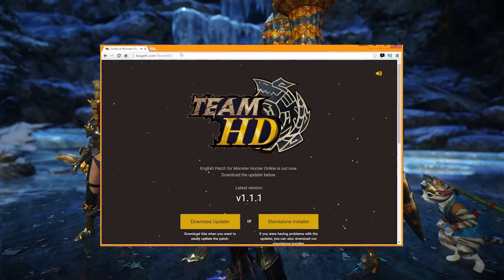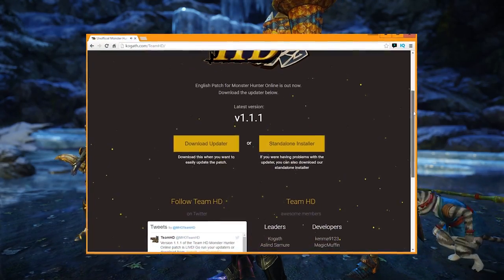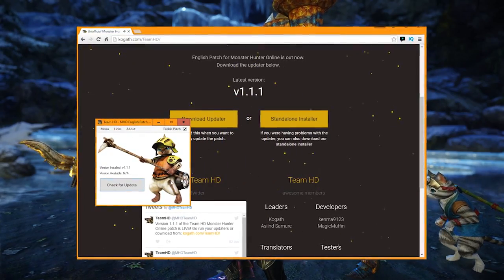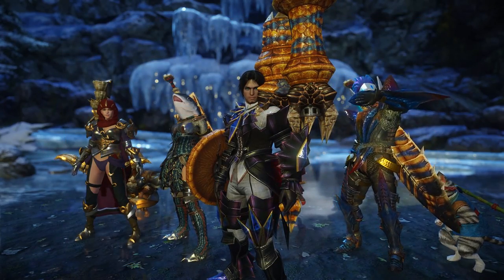Just wanted to mention that the English patch is available to download now from Team HD. Go check it out. It's still getting patched and they're adding new things that are getting translated every time. I highly recommend having that active while you're playing — it really does help make the experience a lot easier when you're playing this Chinese-only game. All right, let's get hunting.